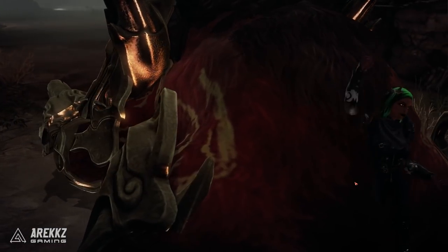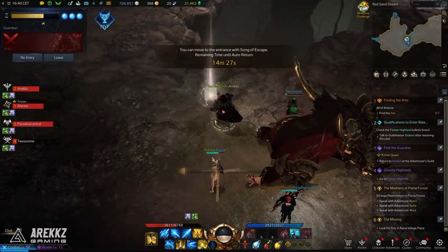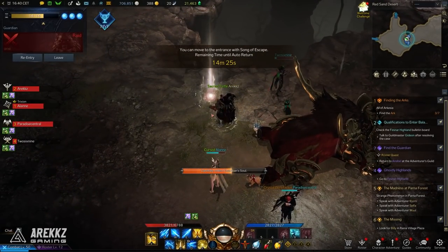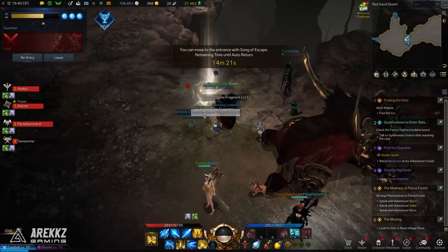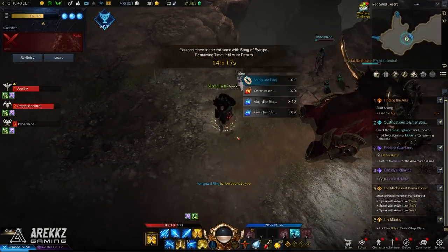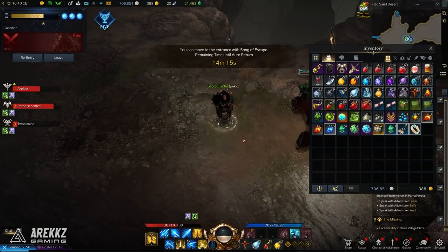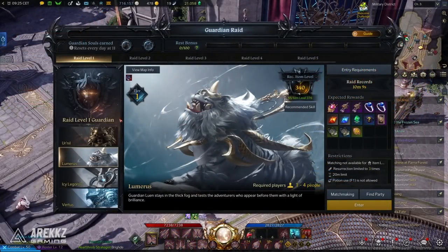It's also worth noting that when you fight the guardian and defeat it, it will drop its soul. You need to interact with the soul in order to get the loot — doing so will see a ton of loot drop on the ground. This is important: if you defeat the guardian and forget to interact with it and go back to town, it will still have consumed one of your guardian uses for the day but you will have missed out on the loot. So don't forget to do that.